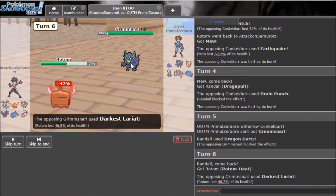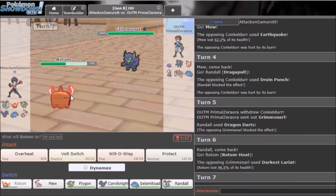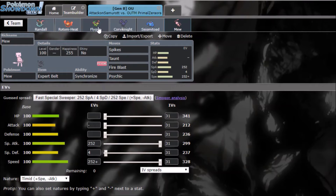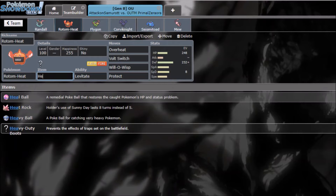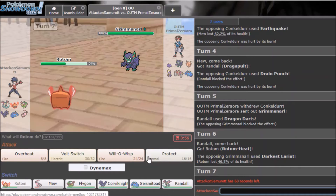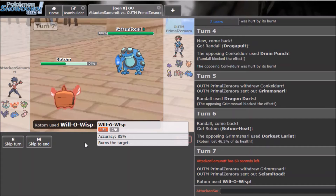He uses Dark Clangorous — that does so much damage. I may have to put Leftovers on Rotom over Heavy Duty Boots because Grimmsnarl is just hitting too hard. Yeah, I'm putting Leftovers on it for next game. I'll attempt to burn Grimmsnarl — I get a burn on the Seismitoad at least.